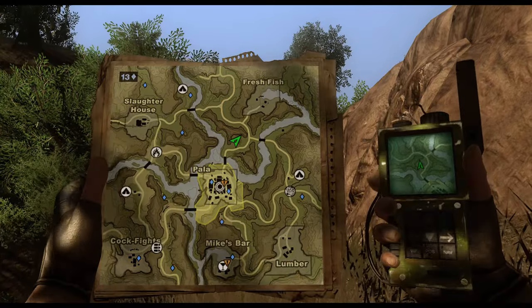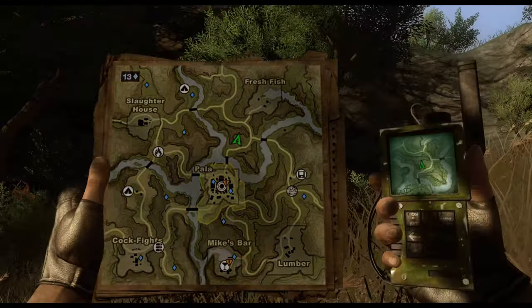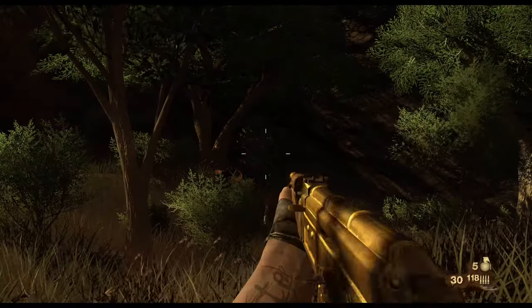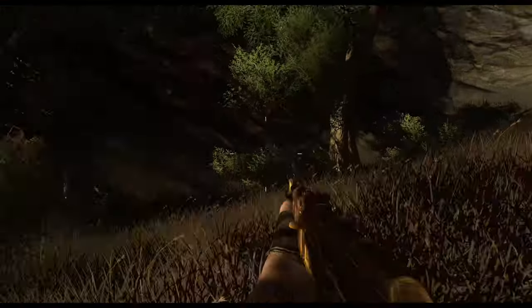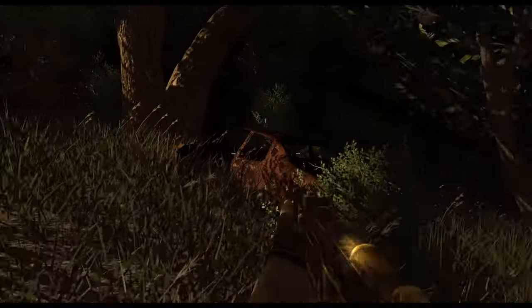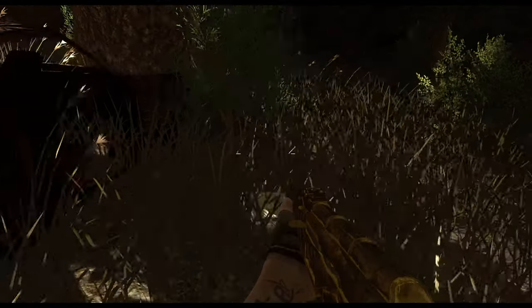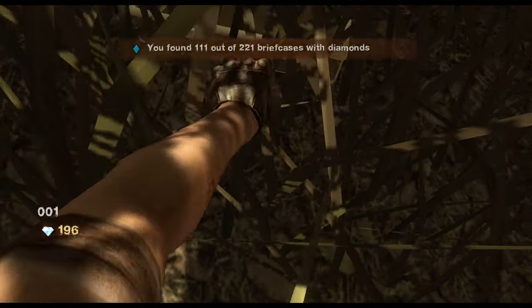Continue north from the safe house, cross the bridge, and go north of Pala. You're looking for an elevated, curved rock area north of the main road. Inside that crook, find a wrecked car up against a large tree — and right next to it is your next diamond briefcase.